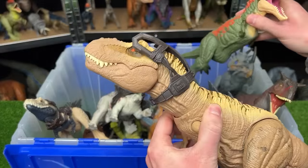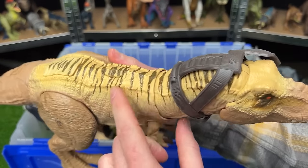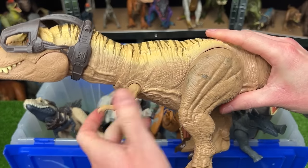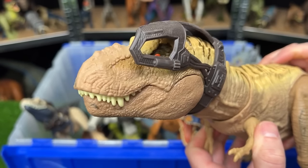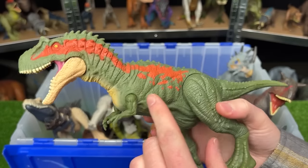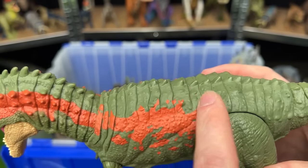Next up is the Dino Tracker's T-Rex versus the Primal Attack Albertosaurus. The T-Rex has new tan coloring with yellow and black striping, an adjustable detailed headpiece, a posable body, and jaw-chomping attack. The slightly smaller Albertosaurus from Primal Attack has a cool jungle green color with orange detailing, bumps and spikes along its head and back, and a tail-controlled jaw chomp.